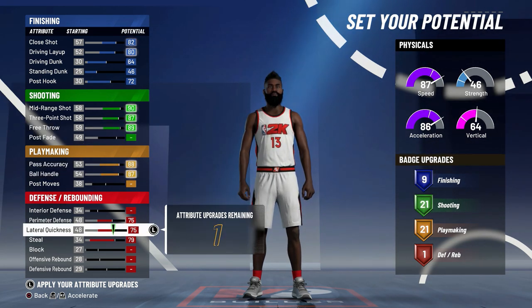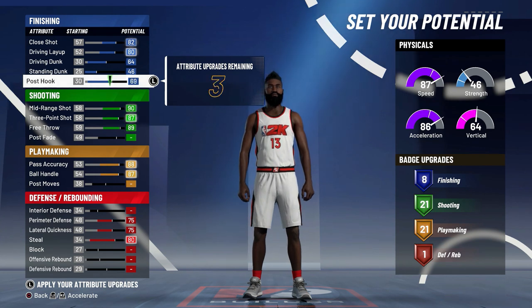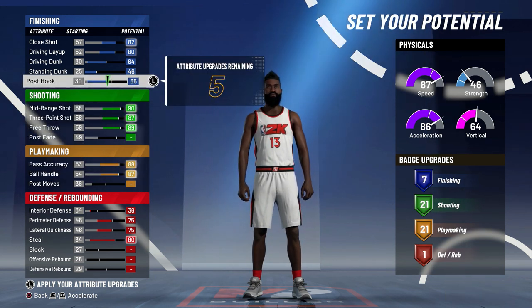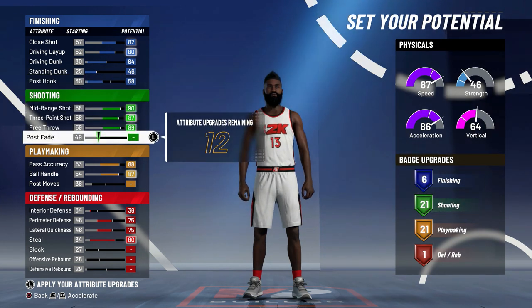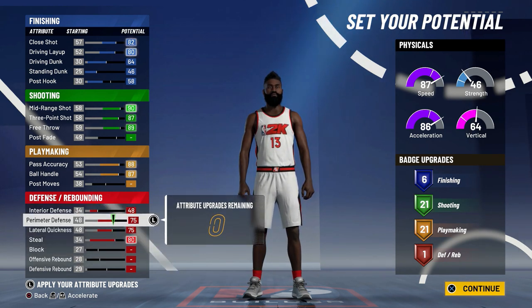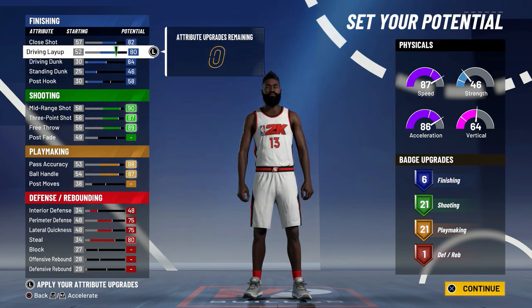As a point guard, you need defensive badges - it just depends what you play. I wouldn't go with just one defensive badge this year. You could go up to four defensive and lower your finishing. With the Hall of Fame pie chart, you get Hall of Fame badges on each section, so you might put Hall of Fame badges on defensive. It really depends what badges actually work this year for playmaking - like if ankle breaker and tight handles work, and if Unplockable is actually going to work.